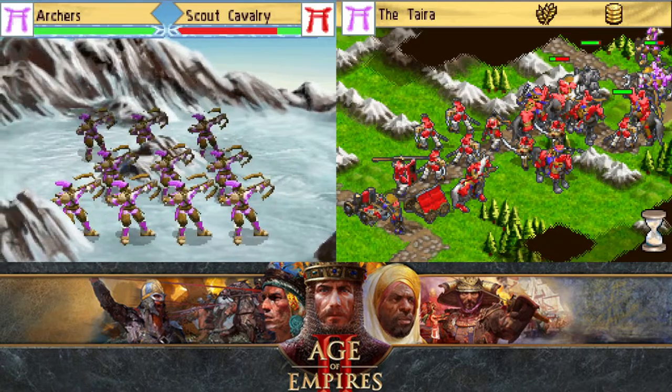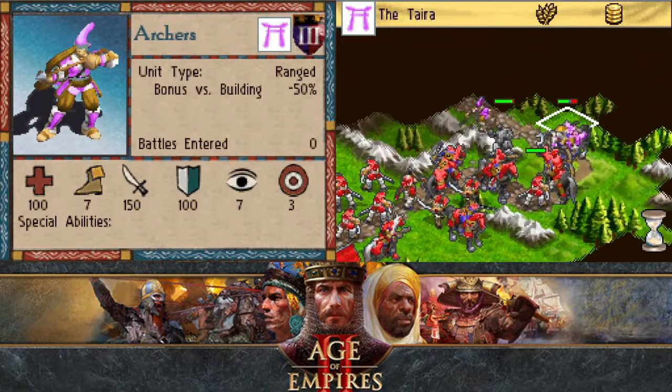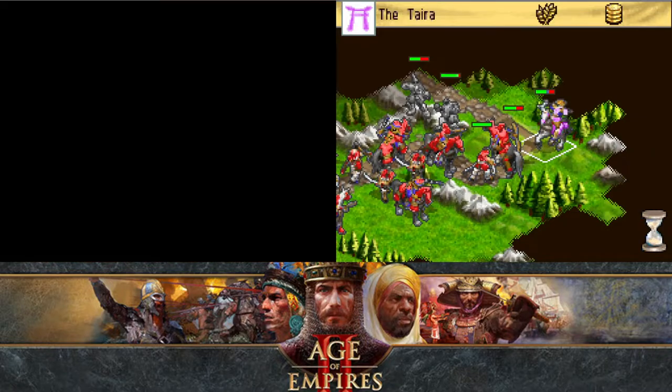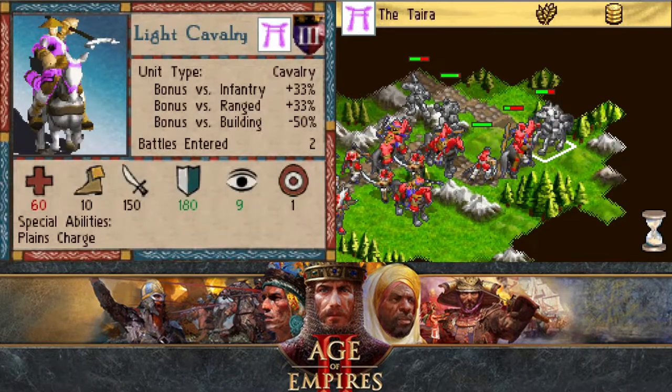Well, they're crossbowing it — that scout cavalry is dead. No, it was fun while it lasted. And they're killing my horse archer. Why did they attack the ones that are on the mountains? Oh, because their light cavalry can deal damage now.